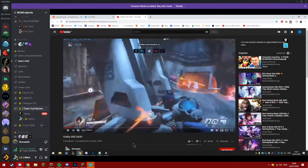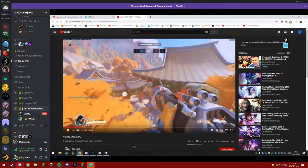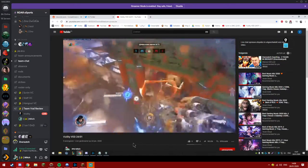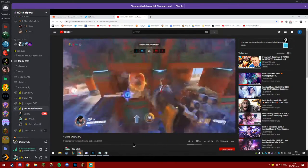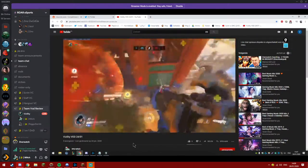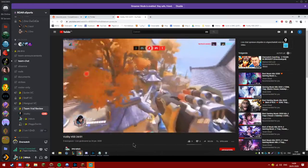On this map, Pharah could be okay, but if they have any sort of hitscan or at least a Widow, I would pretty much say instantly swap. It's quite open, the map, and it's super easy for Widow to get a cheeky angle on you. Mostly this map gets really hard because they have a Widow, and especially on retake with Pharah, it's super hard to retake against that Widow.